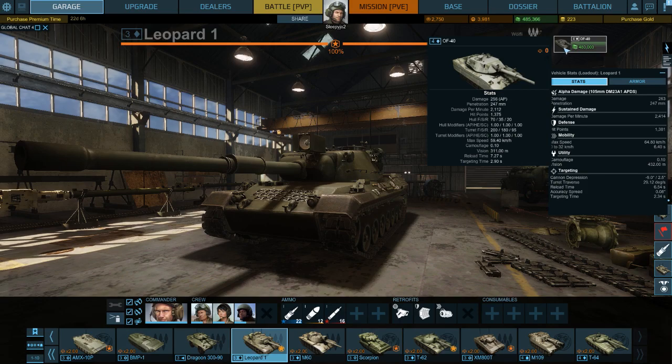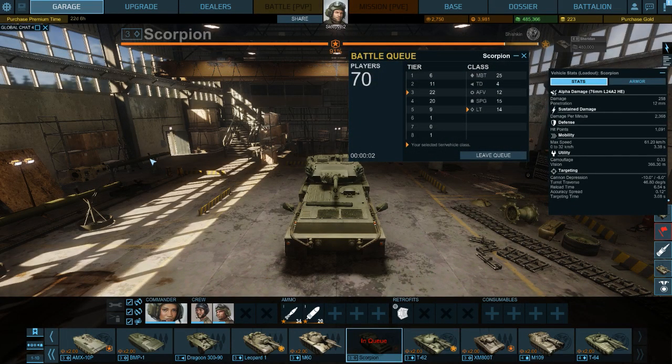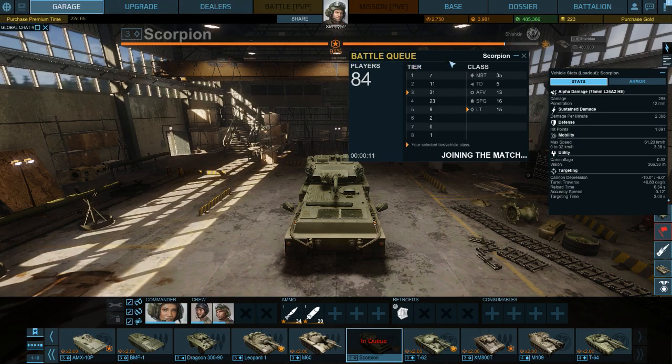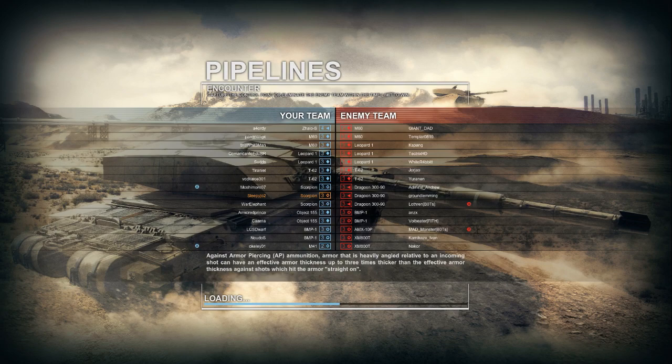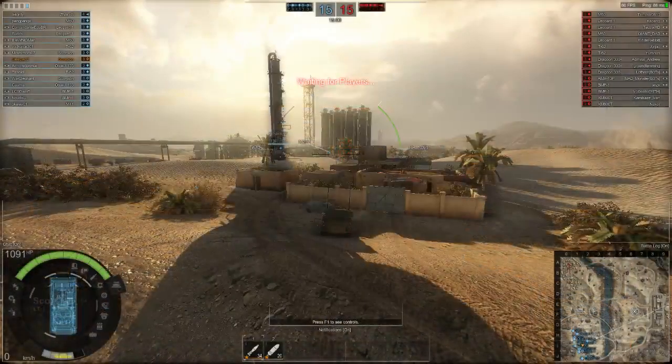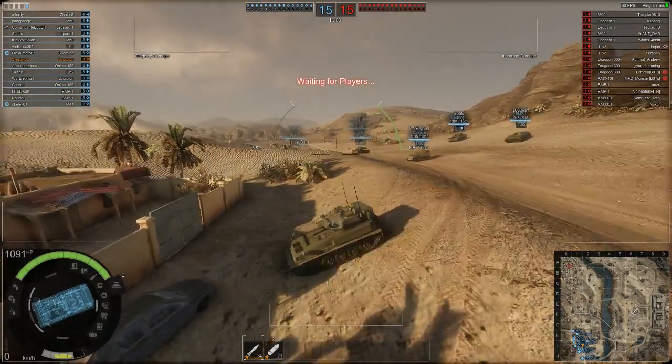I can purchase the next tank but it will take all of my money just to get the hull, so before we do that we should probably run a match with the Scorpion. There are a whole lot of people with 155s — if that's the alpha tank, must have been a lot of people in the alpha. I applied for closed beta access like the day the applications went up, but I never actually got an invitation, which made me sad. It probably wouldn't have mattered — same thing I did with World of Tanks where I played it a bunch and then all that data got wiped when open beta came out.